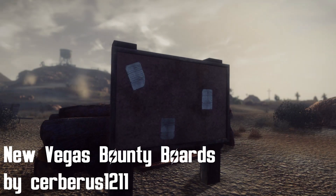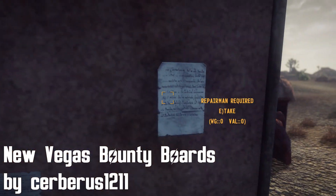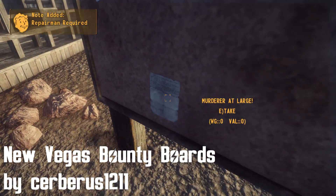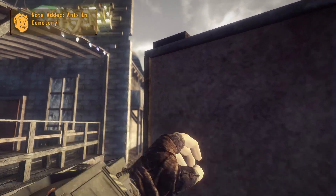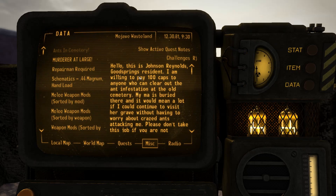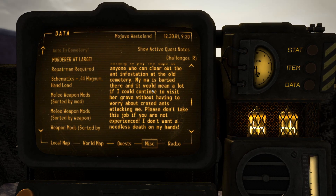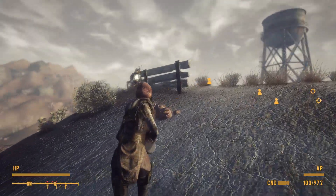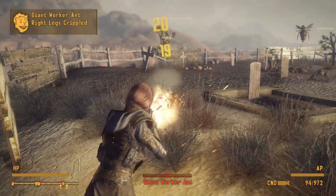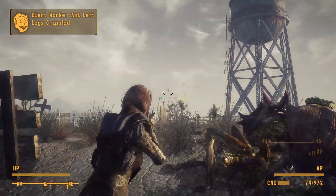Starting off we have New Vegas Bounty Boards by Cerberus1211. This mod adds various bounty boards into towns like Goodsprings, Prim, Novak, Kevin McCarran, Freeside, Mormon Fort and New Vegas where you can take on various quests. You can find at least two quests at each board and each of them should take you around 5 to 10 minutes to complete, but since there are 7 bounty boards and 21 quests in total it's gonna take you quite some time to finish this mod.